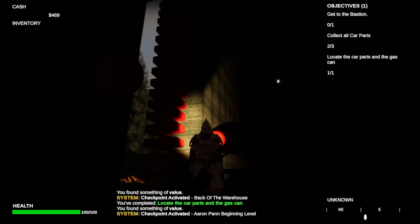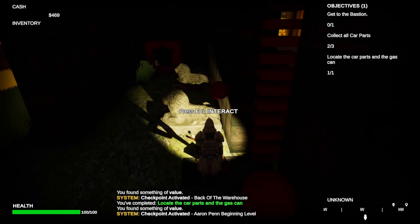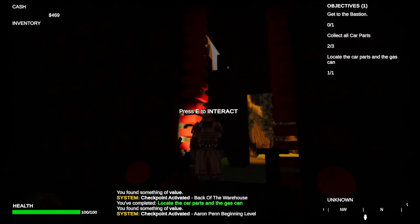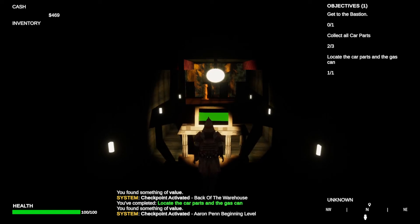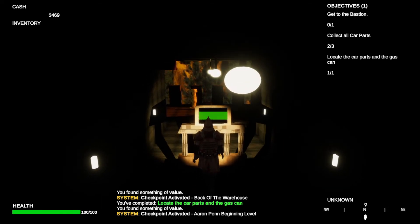Walk in. You gotta use your flashlight — it's pretty dark. I basically made this warehouse environment to look like a maze, so you have to pretty much work your way around it.